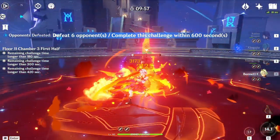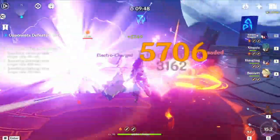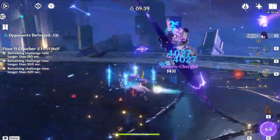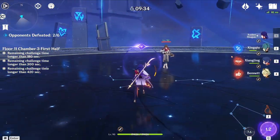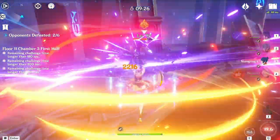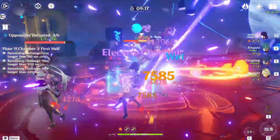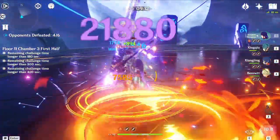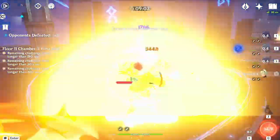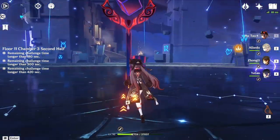Here we go — Floor 11, Chamber 3. There it is: the Pyro Fatui agent, Sin Sin Mages, and Eremites. Nothing really special. If you have an Anemo support or a strong DPS team, you can clear these no problem. Floor 11 is usually pretty easy — it's Floor 12 that's the hard one. Pretty much just run a DPS team or Anemo support; Venti especially destroys this. As you can see, Raiden is doing all the work — her Q is just way too good, hitting 16k per normal attack with level 10 talents, just disintegrating everything in her path.